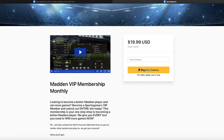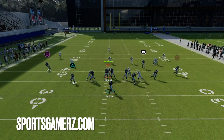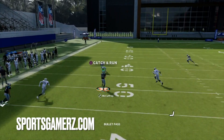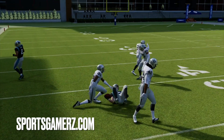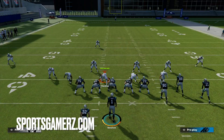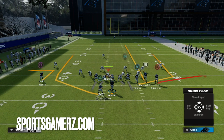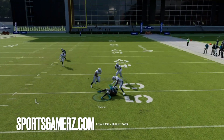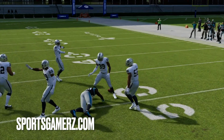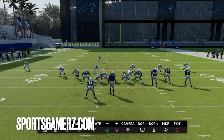What happens when running this play is that the flat routes basically flare out the zone coverage, so you can throw these wheel routes to the tight end and running back pretty much at will unless user-guarded. The great thing about this play is we have two of these routes, so there's no way the user can guard both of them. If the coverage is tight you can just throw a low pass and use a possession catch — it's money in the bank against any coverage in the game.